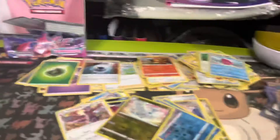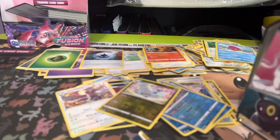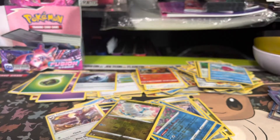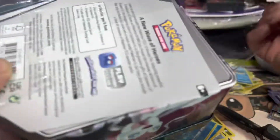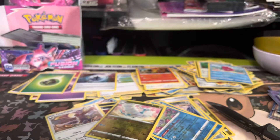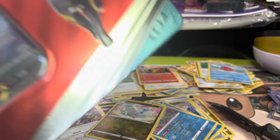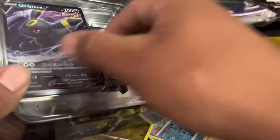What's up guys, we have the Umbreon tin and we're gonna be opening up this product today. I don't actually know what kind of packs are in here, but we can always find out after we crack it open. Without further ado, let's get into it — the Umbreon tin. These definitely make some nice display pieces, but right now we're just trying to open them. Oh shit, they got Brilliant Stars packs in here!